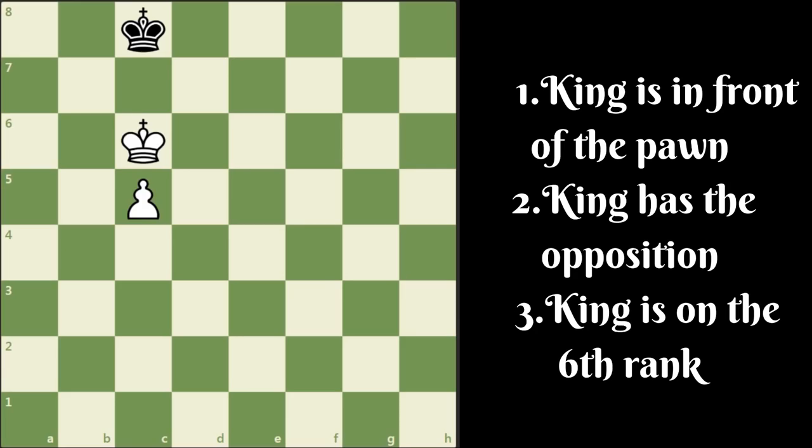So we've learned from this example that it is not always enough for the superior side to gain the opposition — there are other conditions to meet. There are three specific conditions. Let us look at a position to better understand them. Condition 1: king has to be in front of the pawn. Condition 2: opposition has to be attained. Condition 3: king has to be on the sixth rank. This particular position has attained all three conditions, but all three are not always necessary — if any two conditions are attained, the superior side can win. If two conditions are not met, the game will end in a draw.